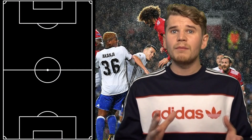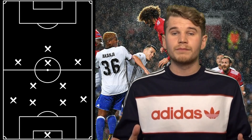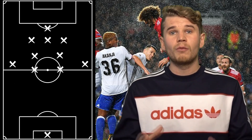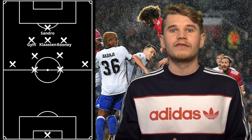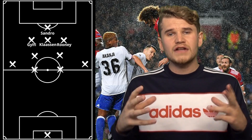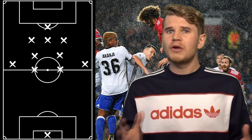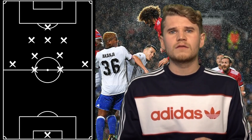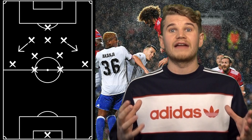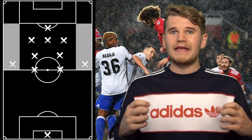Everton this season in the Premier League have been a little bit vulnerable from crosses, and that's exactly how Manchester United should attack them. In terms of how they played last weekend, it was a 4-2-3-1 against Spurs. It was quite narrow in the final third with the front four being quite compact — Sandro as the striker, Rooney on the right, Davy Classy as the number 10, and Gylfi Sigurdsson on the left. They tried to keep it short, pop those little passes together and create opportunities and 1-2s. But there was a tactical problem: the two wide players weren't tracking back and protecting their fullbacks.